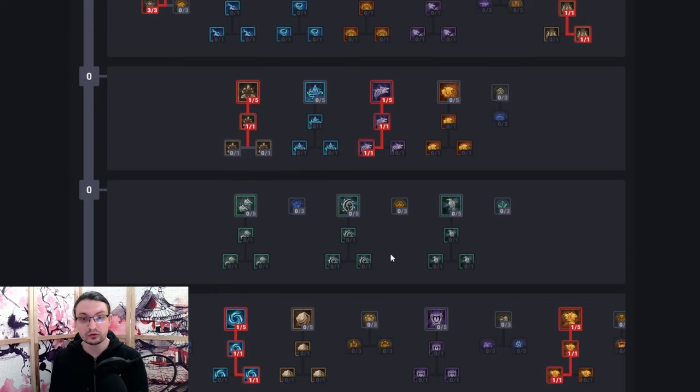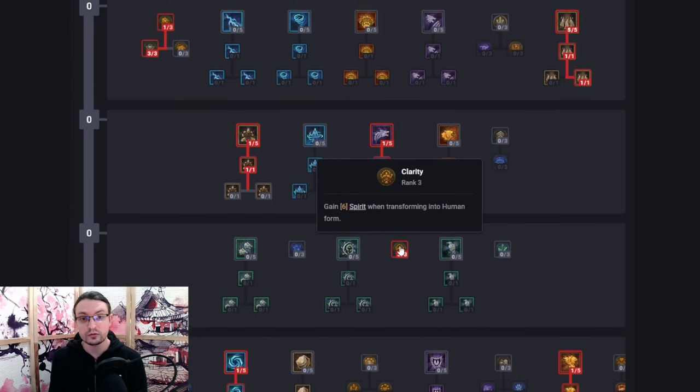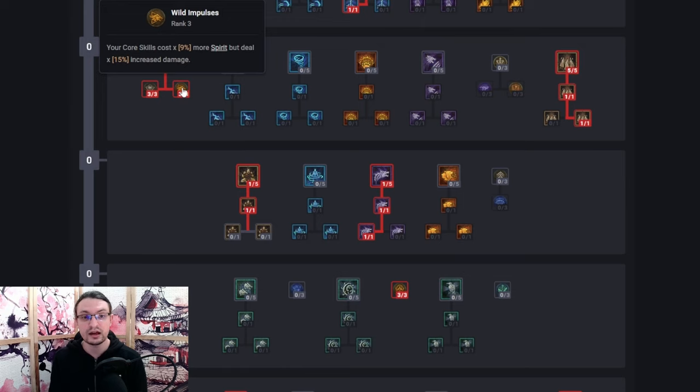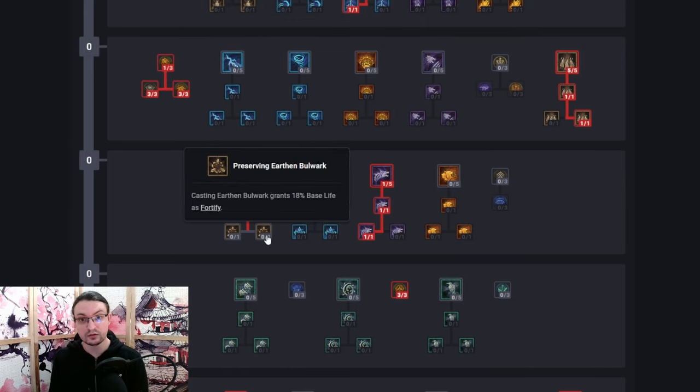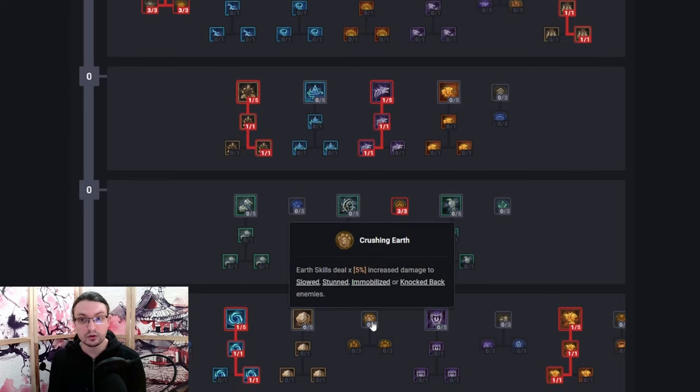To smooth out our spirit generation we want to pick up 3 points in Clarity, which will generate 6 spirit once we transform back to human after using Trample and Blood Hall. Make sure to weave in another spell in between to benefit from it — using Trample and Blood Hall back to back will not trigger Clarity. This passive lets us comfortably skill into Wild Impulses, which further boosts Landslide's damage. Grab Preserving Earthen Bulwark next for a second instance of Fortify generation. We now have one more skill point left before unlocking our Keystone, which requires picking up Crushing Earth for a bit more damage versus CC'd enemies.